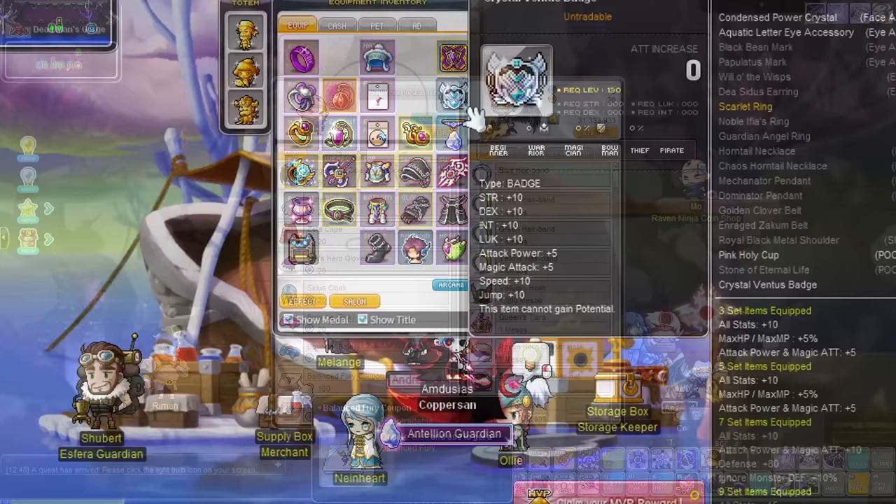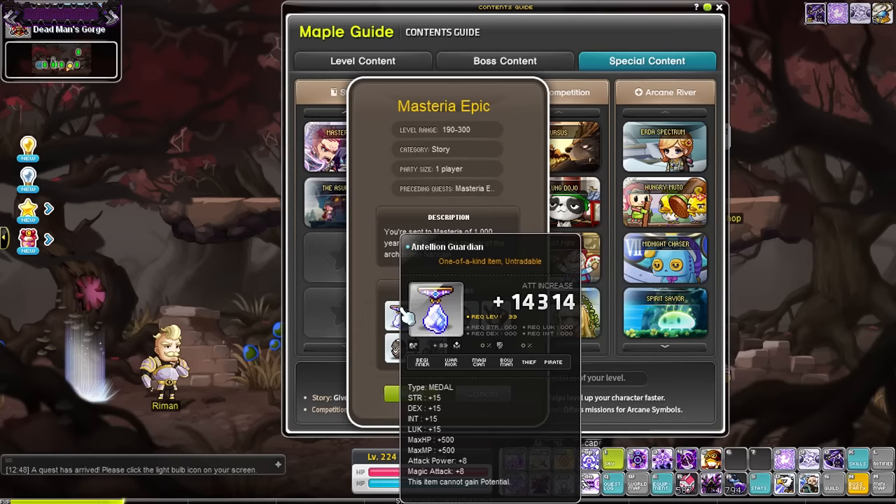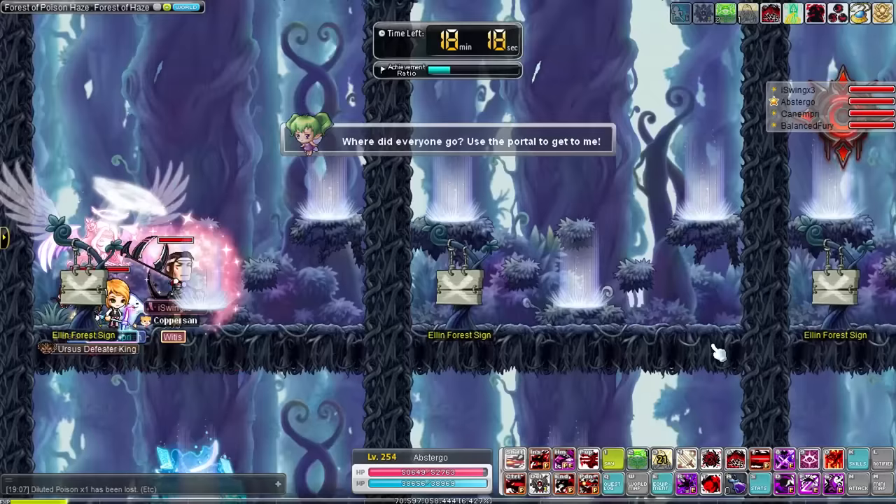Speaking of the NLC area, if you want to get a high stat medal that is pretty easy to get, complete the Mysteria Epic for this great medal and a free android as well. The Mysteria Epic does have some pacing issues so it is not the greatest themed dungeon out there, but it is a nice and easy medal to get, especially if you have some time to kill. Also for dual bladers, you can do the commercial forages to get the best Katara, and this one gives a bit more boss damage.